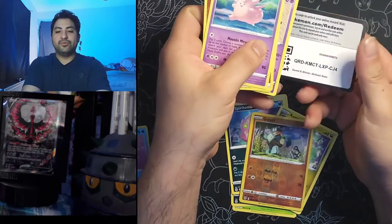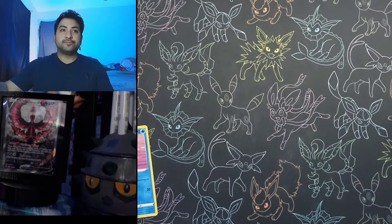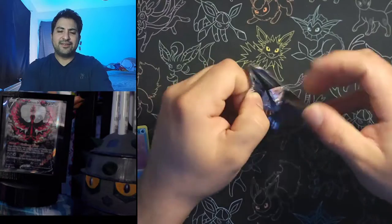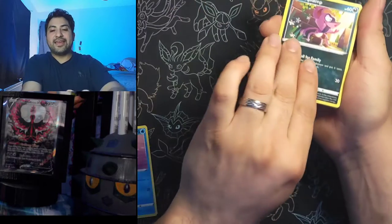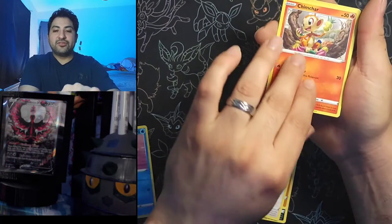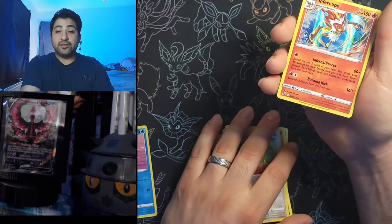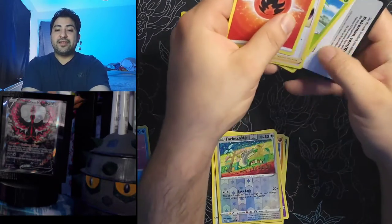Don't need that reverse. Charizard art — there we go, that'll save the video for sure! Nice little Charizard art. Next pack: Impidimp, Golett, Castform, Chimchar, Ball Guy reverse Farfetch'd, and hollow Incineroar — we got a hollow at least, not gonna sleeve that up, I've got plenty of those.